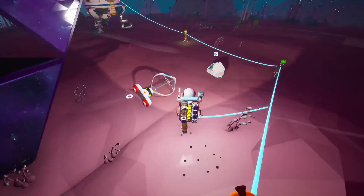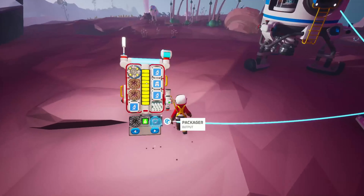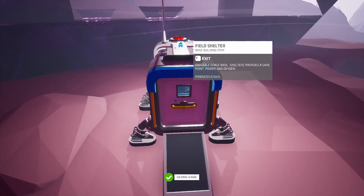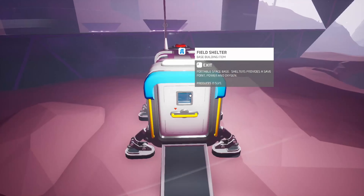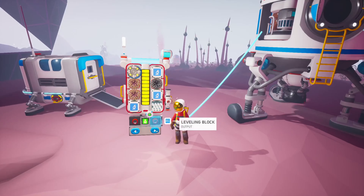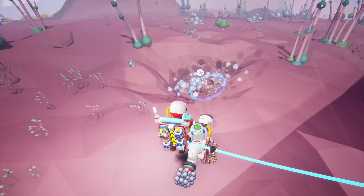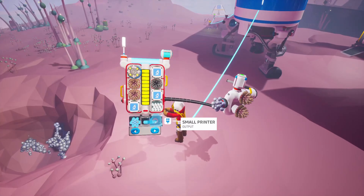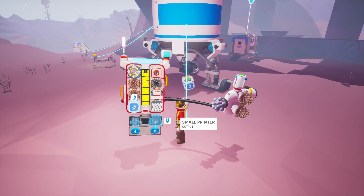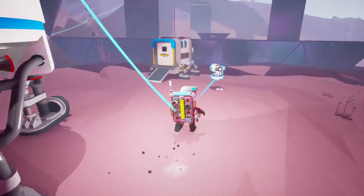I would like to make a little bit of a base here. We're going to set up the field shelter right here. That's different to how I remember it. Nice. It has a little bit of power and oxygen. Let me out. So what I need to do is print — let's see what we need. A small printer is one compound.